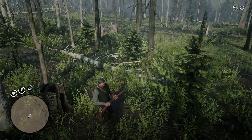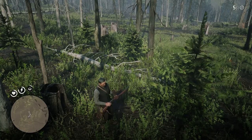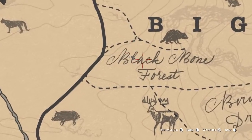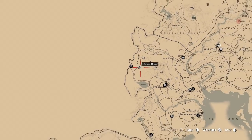Hey guys, Lethal Leslie here and today we're going to be hunting down the legendary buck in Red Dead Redemption 2. So let me show you the exact map location. As you can see the buck is actually here but the first clue is just above it over here. And let me show you where that is on the map properly so you can see it's right by the word West in West Elizabeth.